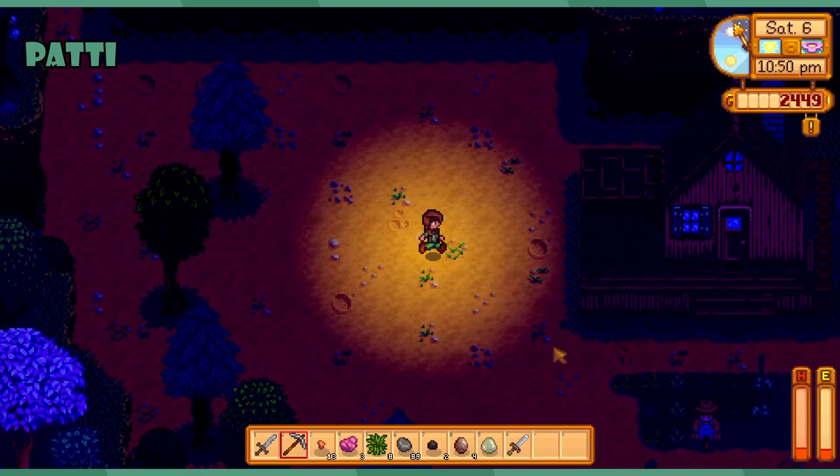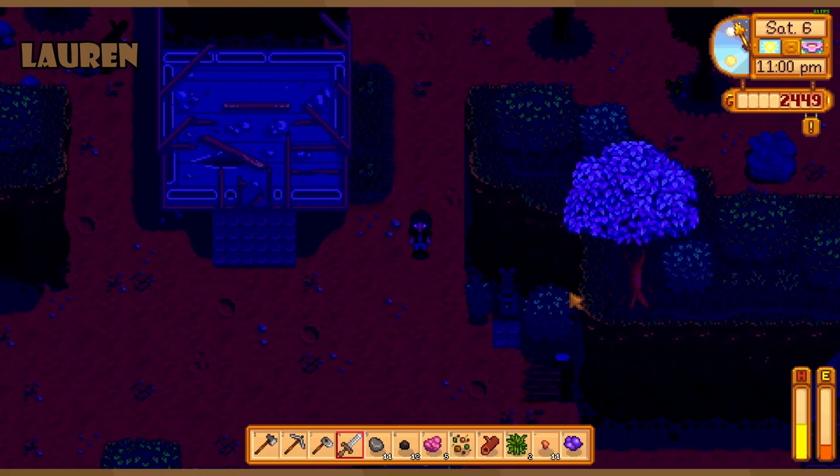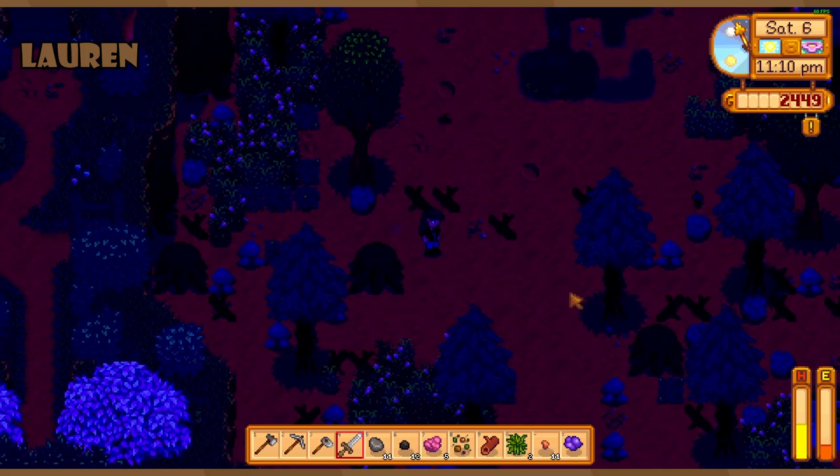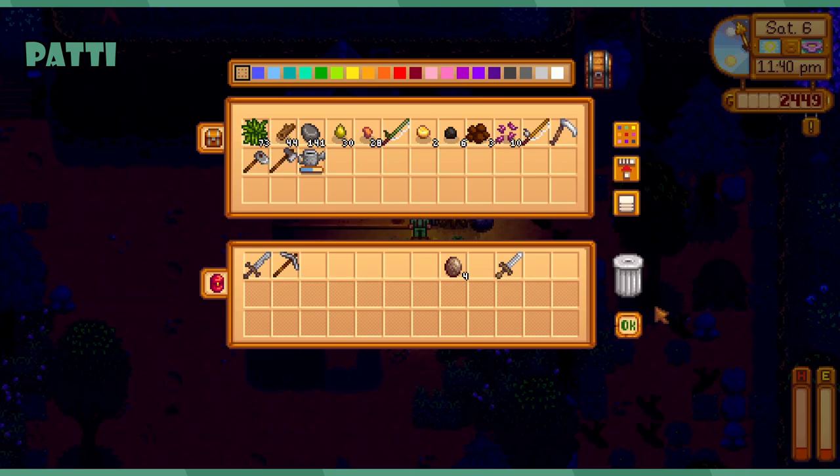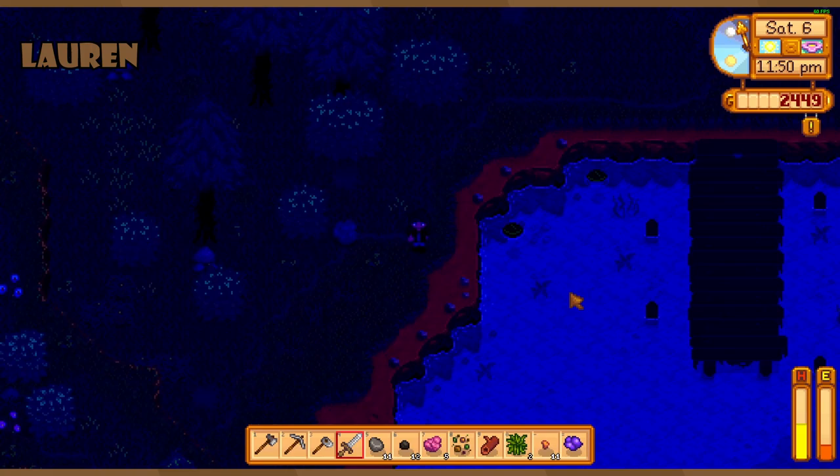I'm gonna see if I can make it to the wizard. I'm gonna sell my excess. Look at that glow ring — I feel very spoiled! But I'm not selling the leek because I'm gonna take it to George — that's just for him.